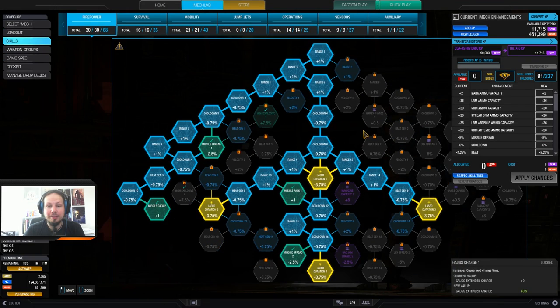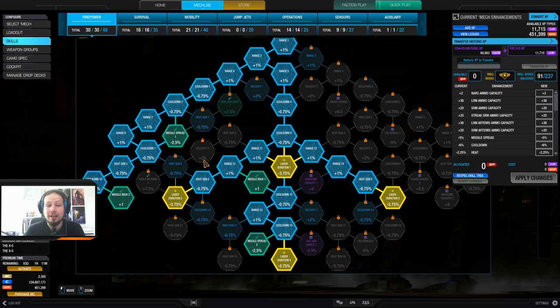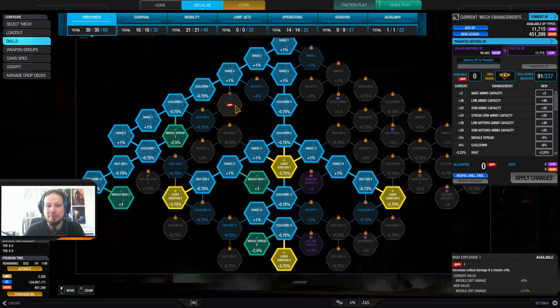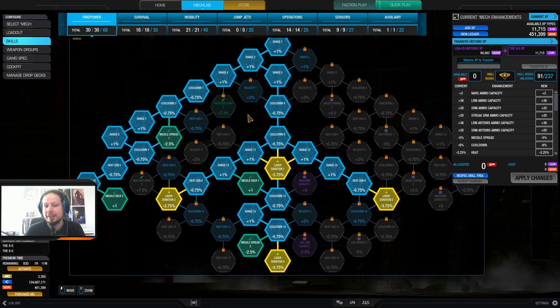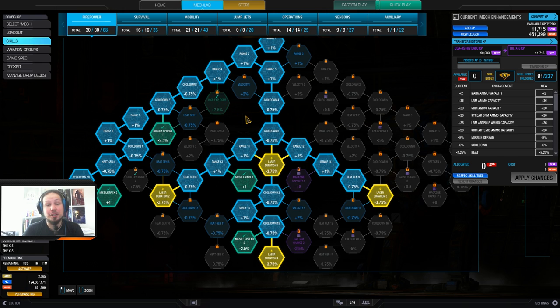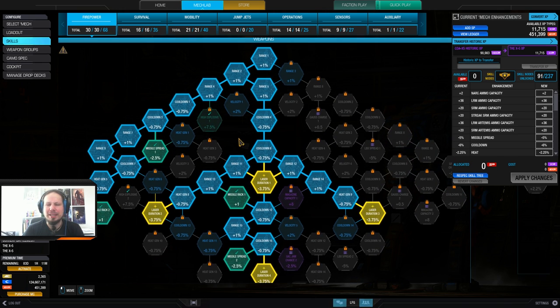The weapon tree consists, in my build here, of laser duration and the missile skills. I'm skipping high explosive because I think it's not doing that much — it's only 15% critical hit damage. Critical hit damage doesn't do too much, and at the point where the enemy is open already, it should be dead. So I don't like it on missiles, honestly.